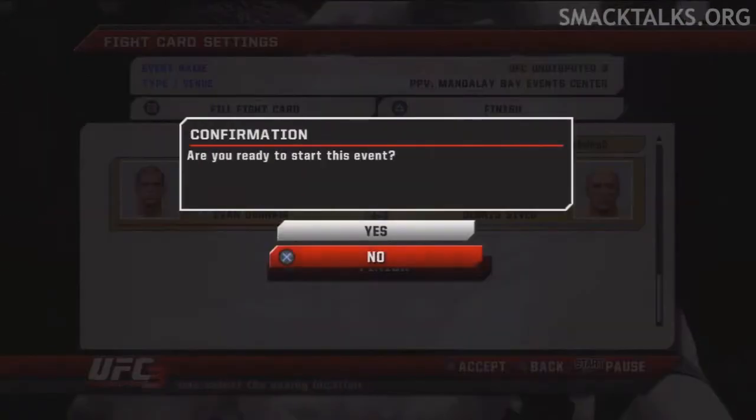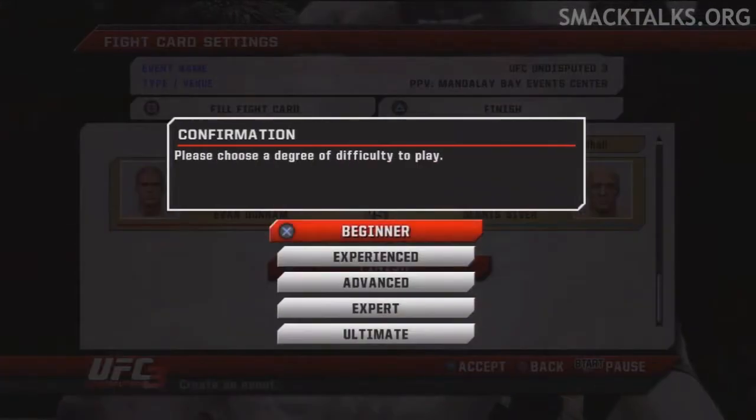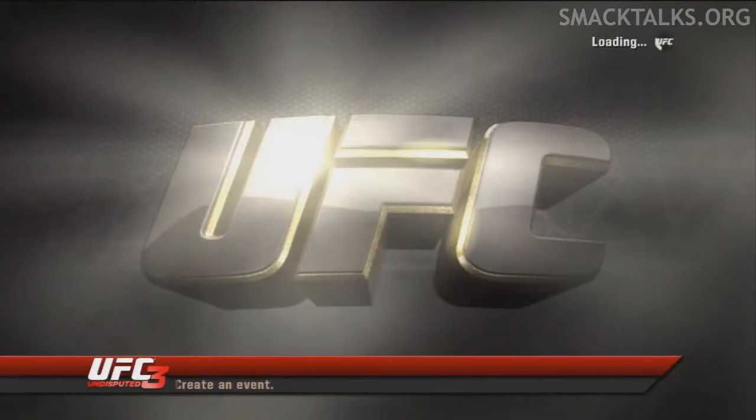It will ask you if you want to start the event, so press yes. Set the difficulty to beginner and energy settings to default just to make it a bit easier.